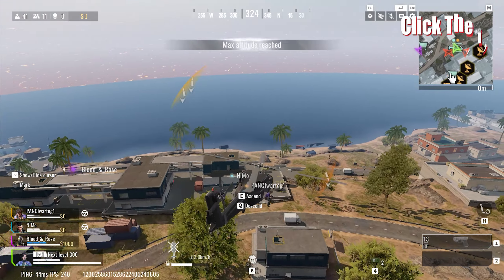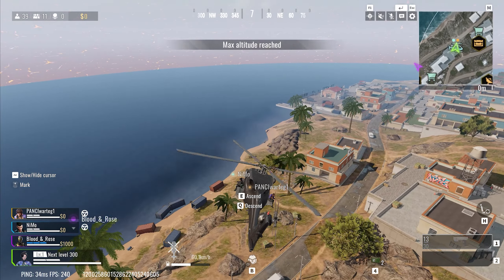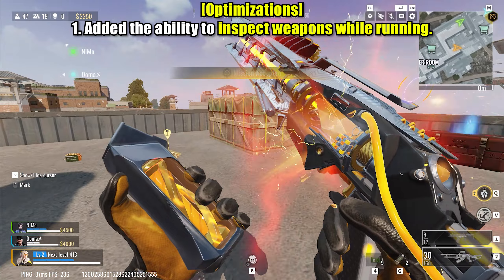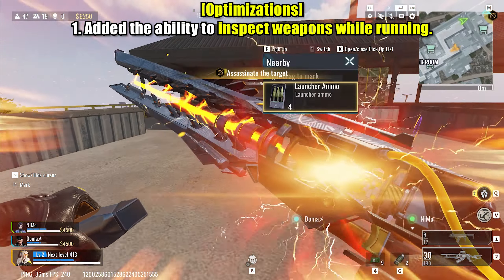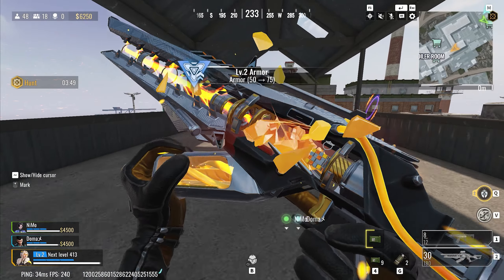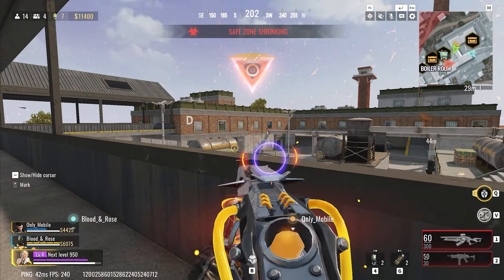So let me know what you think about the addition of helicopters in Bloodstrike. Now it's time to take a look at the latest optimizations. Inspecting weapons while running — previously players had to stop moving to inspect their weapons, which could be inconvenient during fast-paced gameplay. With this addition, players can now inspect their weapons while on the move, allowing for a more immersive and realistic gameplay experience.